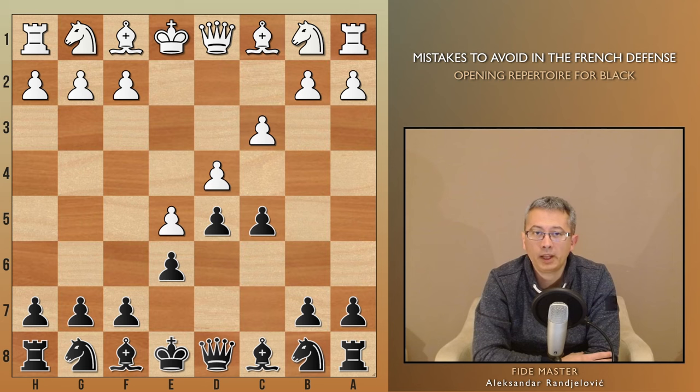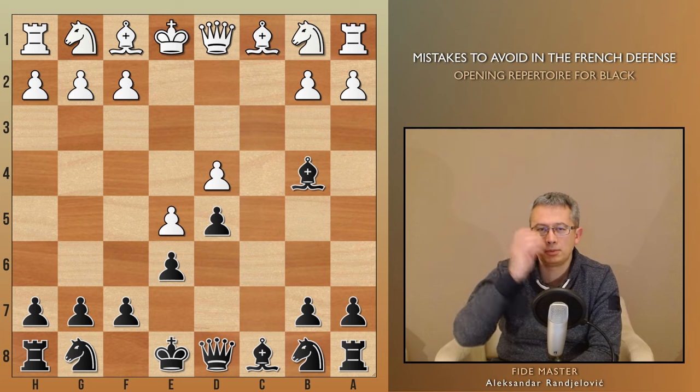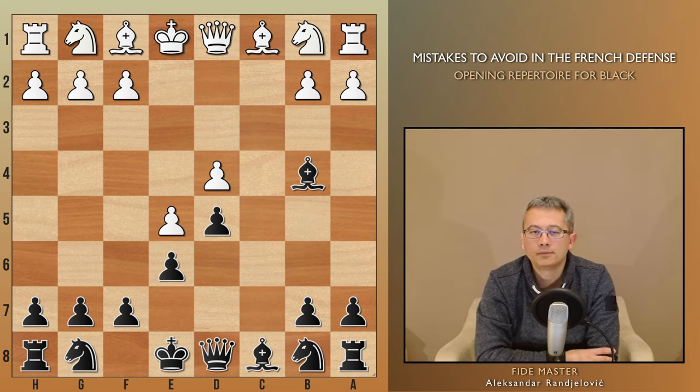In the French, typically black is happy to trade on d4 only after white develops their b1 knight to d2 or a3. With the appearance of the bishop on b4, it's time for a pause. Considering that our pawns are predominantly on the light squares, keeping the dark square bishop is crucial, as it serves as our main defender of the dark squares. Placing it on b4, however, does not align with our goal of preserving it in the game.